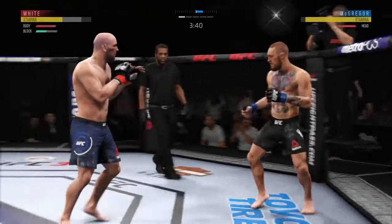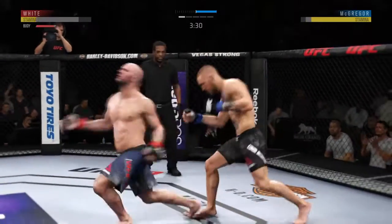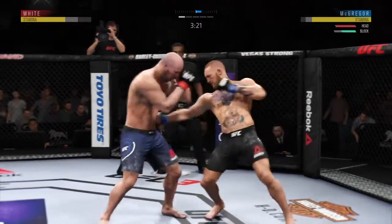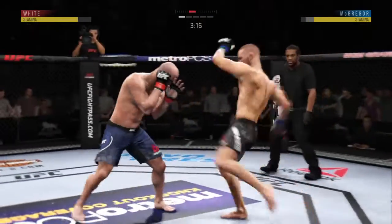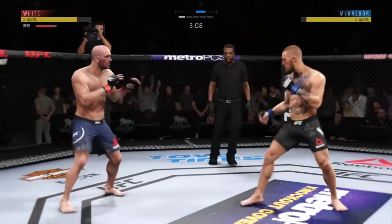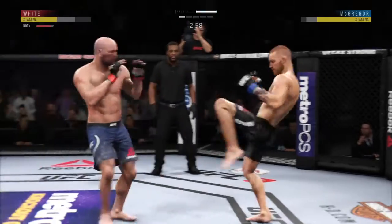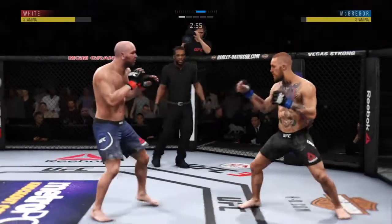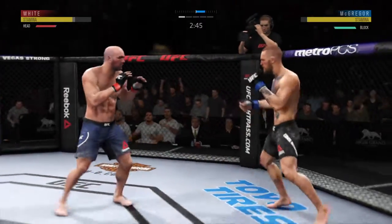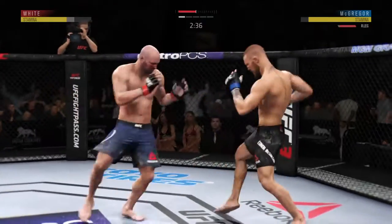Good right hand. Conor McGregor with a vicious leg kick. He missed that kick. Caught that one on the forearm. Beautiful combination there. Decent right hook attempt, but it's no good. The southpaw fighter facing the orthodox fighter always has the advantage of the back leg kick to the body — it opens up that liver kick because the left kick lands on the right side of the opponent's body, which is a very vulnerable area. Nice inside leg kick.